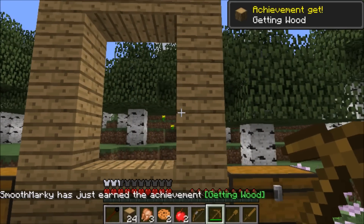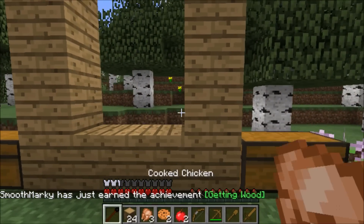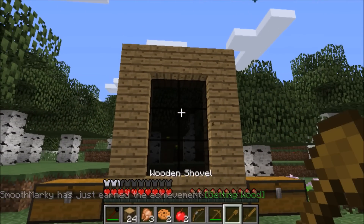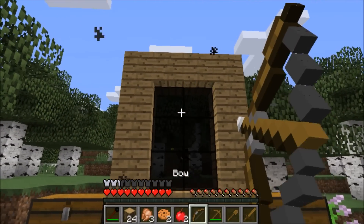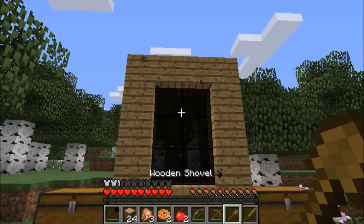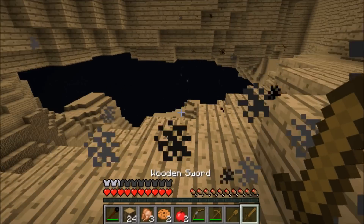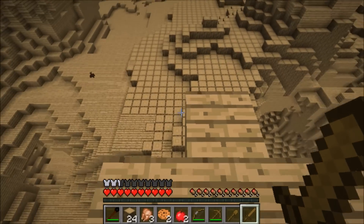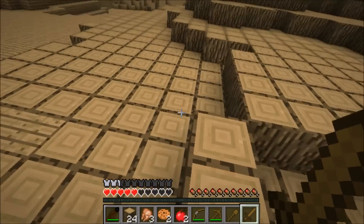I just earned an achievement — wow, I just earned an achievement for getting wood. I must look like such a noob right now. I really didn't want you guys seeing that, because I never got wood. Ever. I never got wood guys. So I really didn't want you guys to see that, but it's out there — SmoothMarket has never, never got wood. But right here is the wood dimension guys.